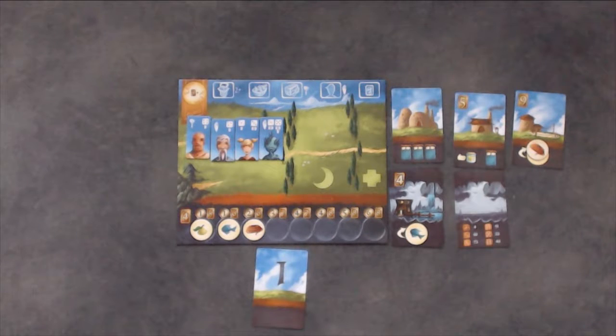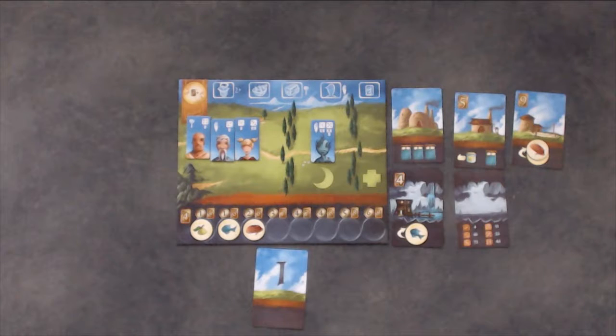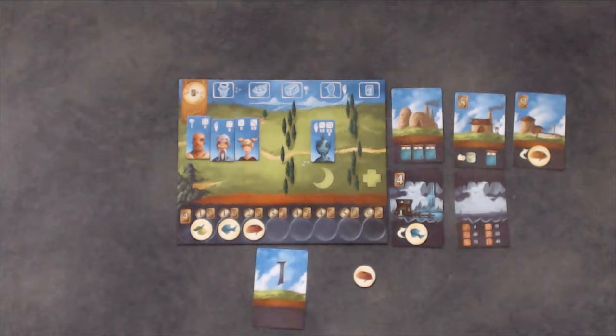When you harvest, slide one of your villagers from the ready area of your player board to the exhausted area. For each villager you exhaust, you may take a good from one of your houses or outposts. You place the good next to your coin and may either keep it for later, place it for sale on the top left corner of your player board, or place it on the advancement track.